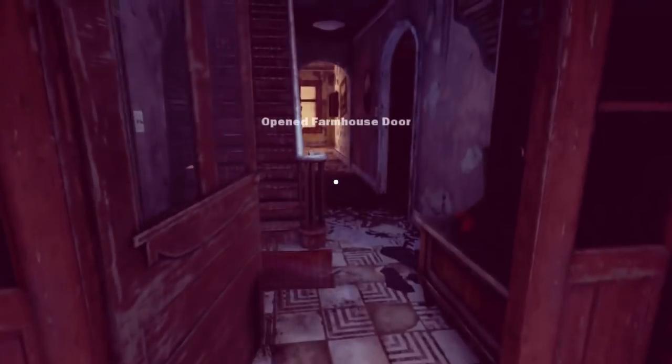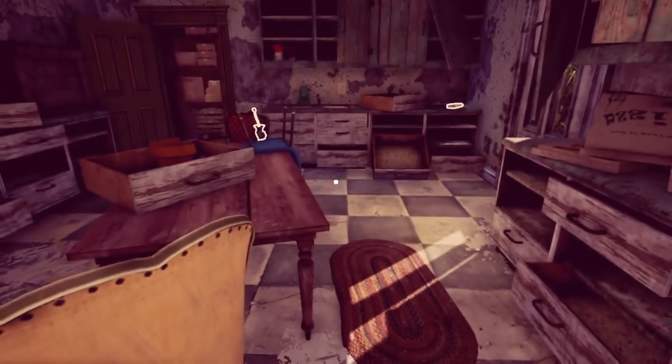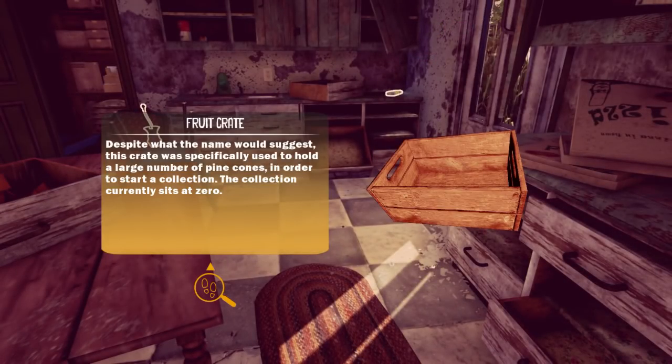Gotta go fast. I think since I found some known items earlier, they're permanently in my inventory. Fruit crate. Despite what the name would suggest, this crate was specifically used to hold a large number of pinecones in order to start a collection. The collection currently sits at zero.